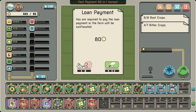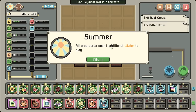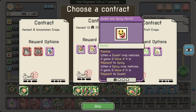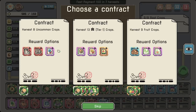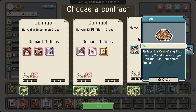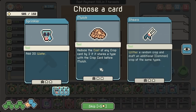Grab a squirrel. Our 80 — summer's upon us! Here's an additional sprinkler to help you. All crops now cost an additional water to play — that is the thing. We no longer get the free water at the beginning, we also have to pay extra, so it's kind of a nasty thing. We have a lot of common crops so that could be okay. Reduce the cost of any crop card by two if it shares a type with the card before — mulch. We'll take the sweet and spicy permit. Another sprinkler sounds really nice.